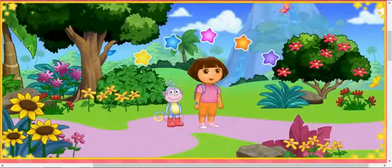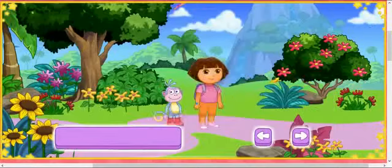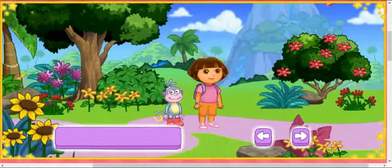These A, B, C Explorer stars can also help us. We need to collect the stars to find all the letters. Use the arrow keys to walk and press the space bar to jump. That's how we'll find the missing letters and collect A, B, C Explorer stars too. Vamanos! Let's go find those letters!